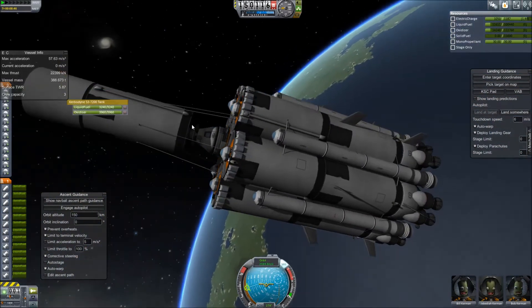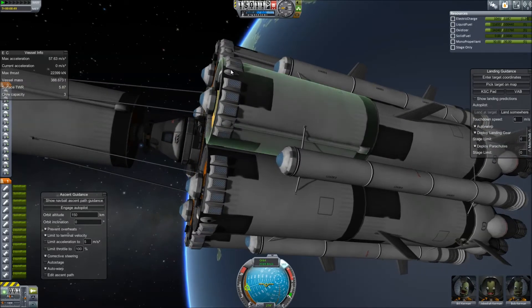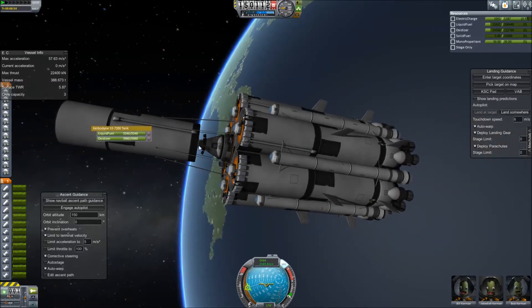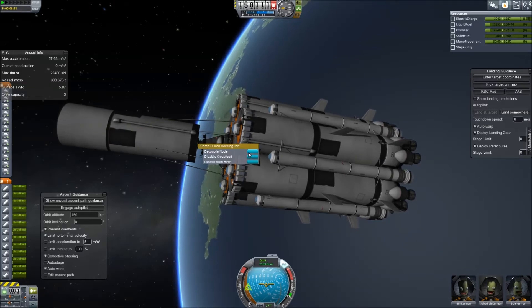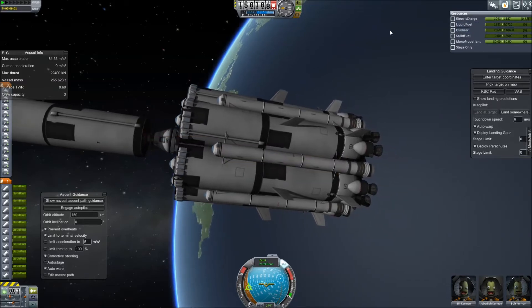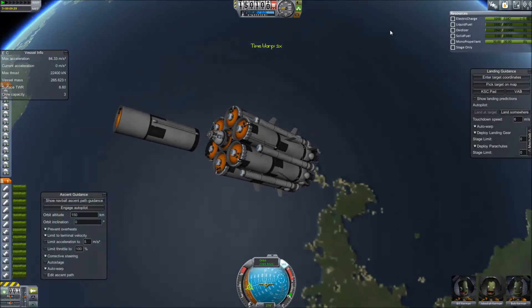This ship is also equipped with liquid RCS thrusters so it can move about easily. Such large ships require much more thrust in order to move with RCS thrusters, and these work a lot better. Now let's undock from the cargo and prepare to return to Kerbin. It looks like we have just enough fuel to return, so let's prepare to land at the Kerbin Space Center.